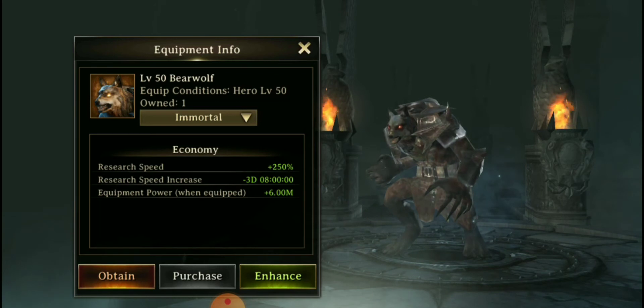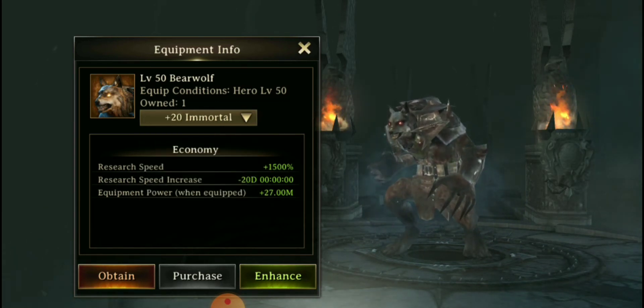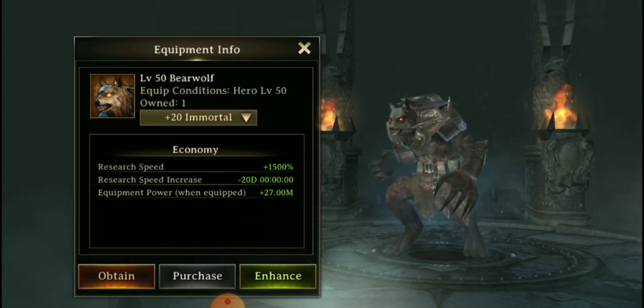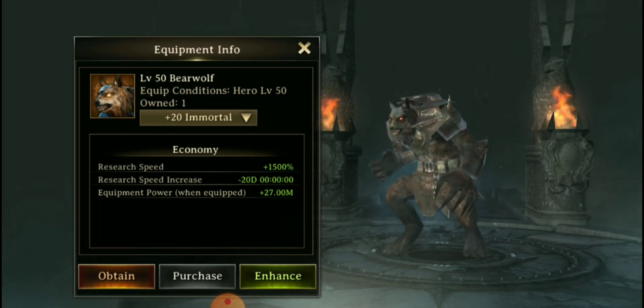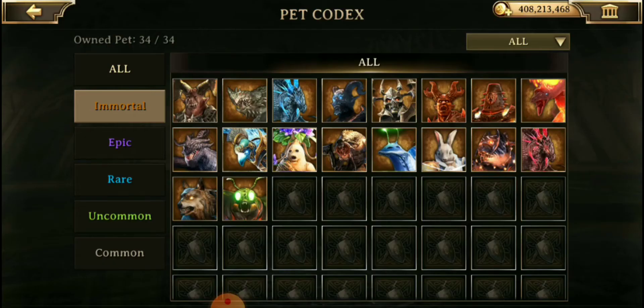Then there's the Bear Wolf — part bear, part wolf — and he's going to focus on your research. He works basically the same way: starts at 250, and if you get him to plus 20 he goes to 1500. You also get a decrease to your speed days as you enhance, which will definitely help with the incredible time we spend on research.